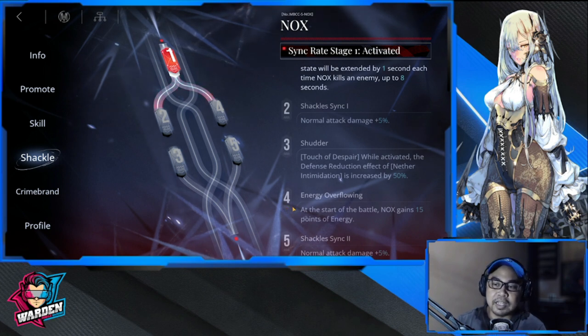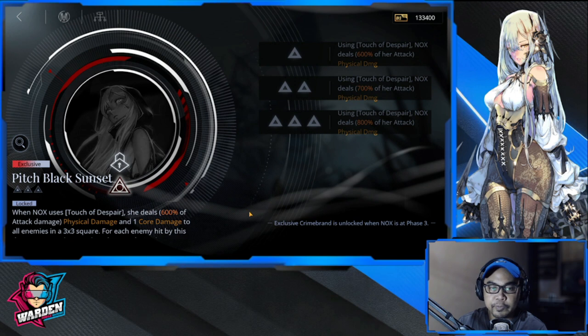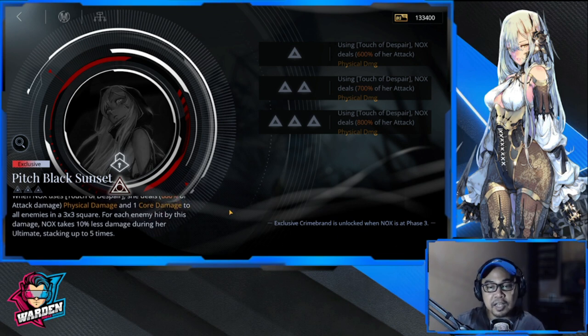Shackle four is also very good if you can get it: at the start of battle, Nox gains 15 points of energy, letting her use her ultimate as soon as possible — especially useful when hordes come in early. So shackle one is a must, and your secondary goal should be shackle four because the energy bonus is very important. For her Phase Three, when Nox uses Touch of Despair she deals 600% attack damage as physical damage and one core damage to all enemies in a three-by-three square.